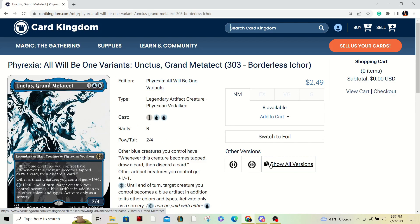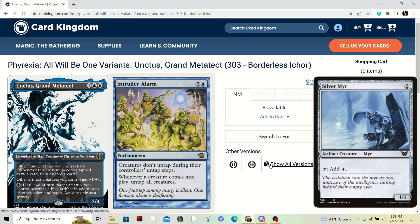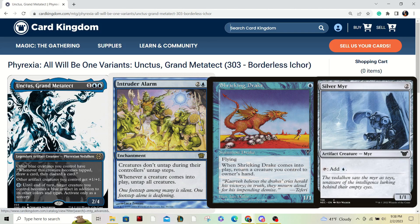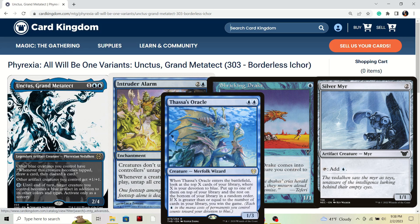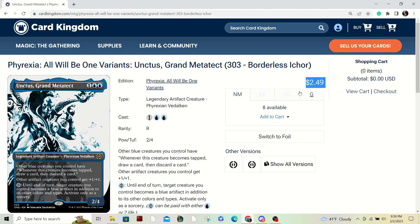My next rare pick is Unctus, Grand Metatect. This guy is super cool — he's mostly a combo creature, but you could also play him as your commander. For instance, you'd run Intruder Alarm, then use a Shrieking Drake and a Silversmote. If Silversmote is in play, tap it for a blue. You cast Shrieking Drake, Intruder Alarm triggers, untapping your creatures. The Shrieking Drake bounces back to your hand and you draw a card and discard. You repeat this loop until you draw your whole deck. One of your three cards should also be Thassa's Oracle, because if you just have Shrieking Drake and Thassa's Oracle and you're trying to loop through your deck on two cards, you'd discard one of your combo pieces — so it has to be specifically three cards.